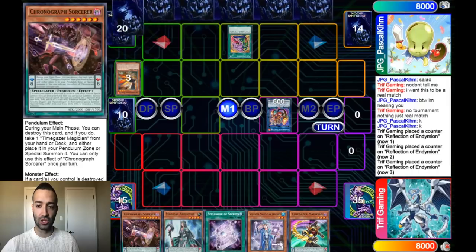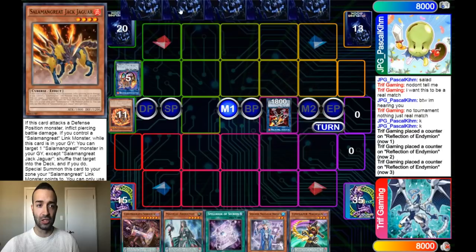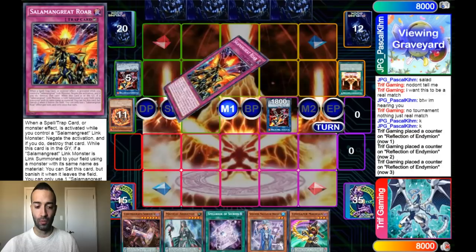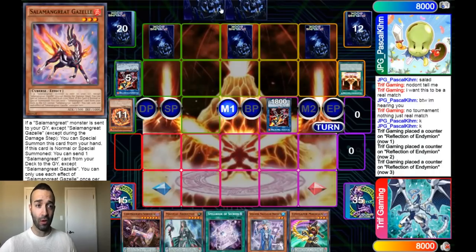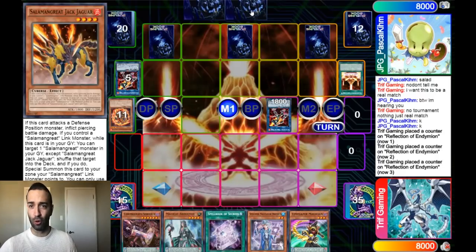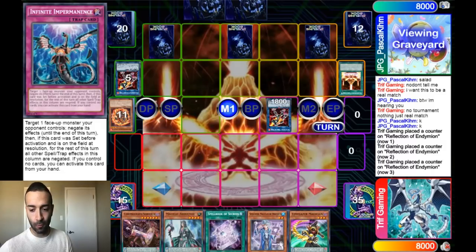Pascal opens great — he has Desires, uses it well, and sets three. He's using Circle as a bluff. I see the back row as: Imperm, Roar, and Circle. He has Gazelle in hand and Jaguar — so four possible interruptions. I'm thinking Jaguar is probably another hand trap, Roar is probably Rage. In my mind I'm dealing with Ash, Roar, and Rage — I'll be very wary of that.